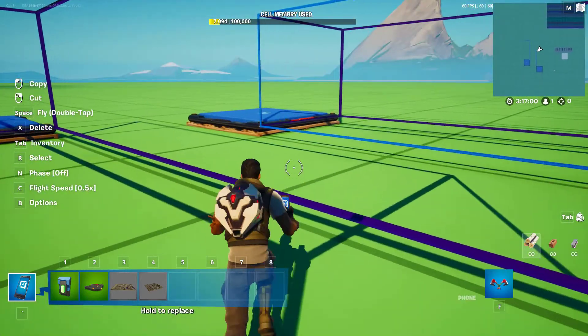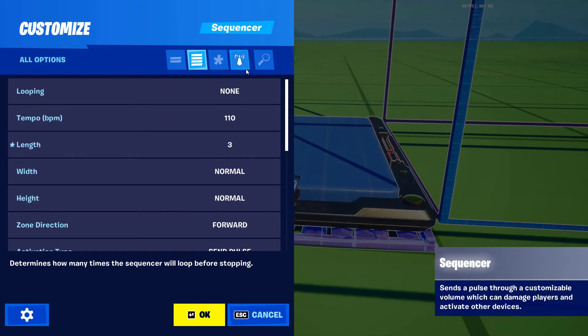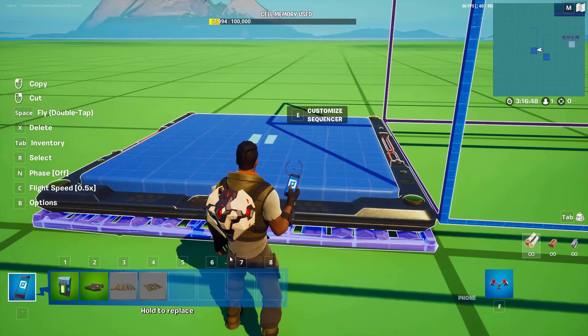Next, let's go ahead and set up this sequence so that it will actually trigger. Go into the channels area right here, and we're going to say start on 351 so that it matches the other one. Press OK. Now when we test this in game, we'll be able to see that the trigger will actually activate the sequence.